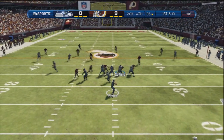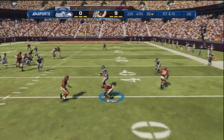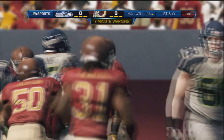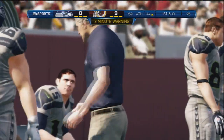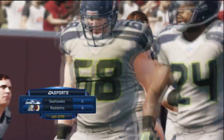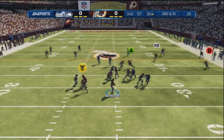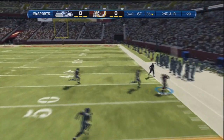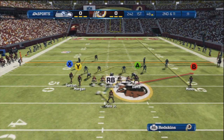Like last year in Madden 12, there would be so many times where I'd throw it deep to a receiver like Calvin Johnson or Larry Fitzgerald and they would just go up and snag the ball, but the cornerback wouldn't even react. There were just so many things I did not like. This year the catch animations make things look a lot more smooth and realistic, and the read and react system for defensive backs should make it a lot more competitive and a lot less automatic when you throw certain routes or to certain receivers.